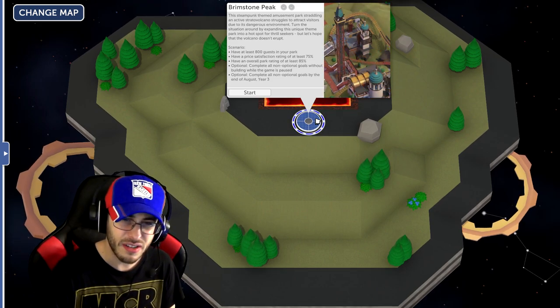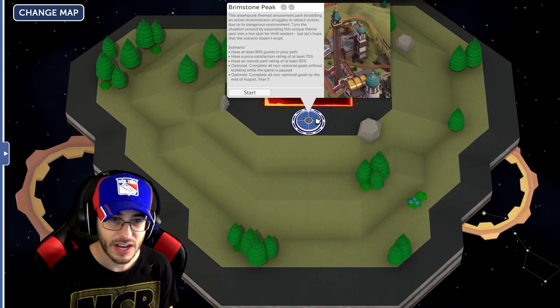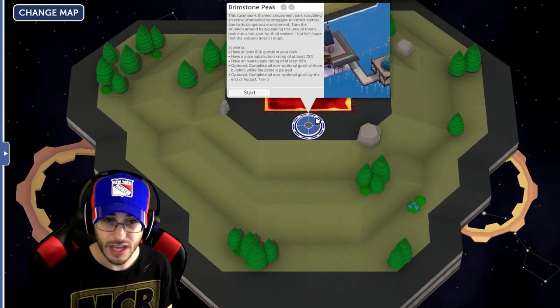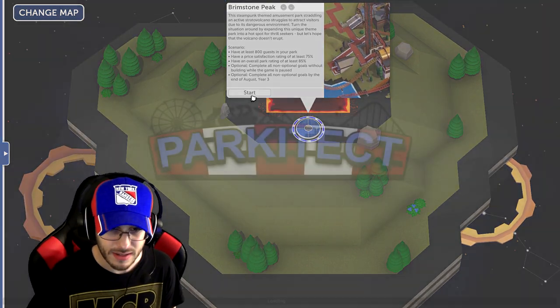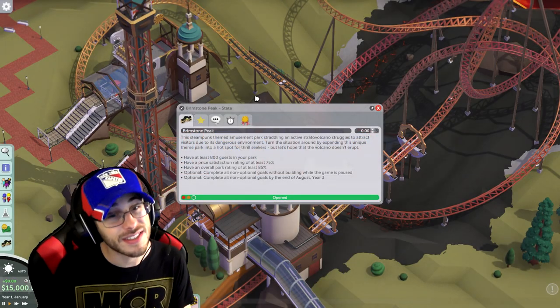We have to have 800 guests in the park, have a price satisfaction rating of at least 75%, and an overall park rating of at least 85%. Complete all non-optional goals without building while the game is paused, and complete everything by the end of August year three. On paper it doesn't seem that bad, but the whole no-building-while-paused has me a little terrified.